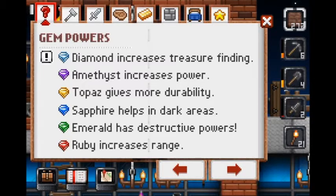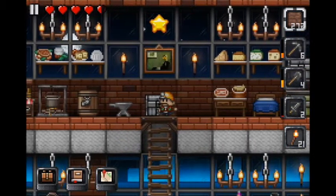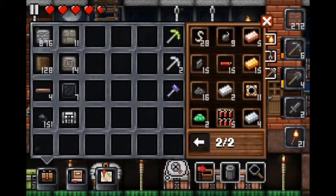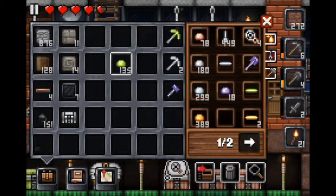Treasure finding — let's see. I don't know if I would want to use treasure finding. I think I might want to, because you don't need increased power or durability or dark area or destructive powers or range. So I guess I'll go with diamond.